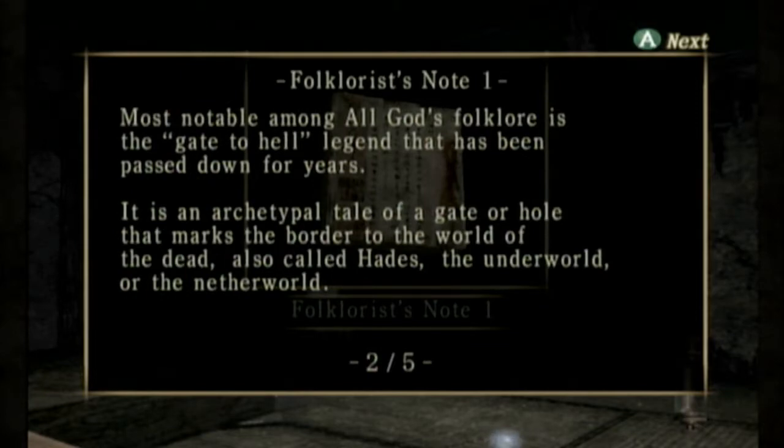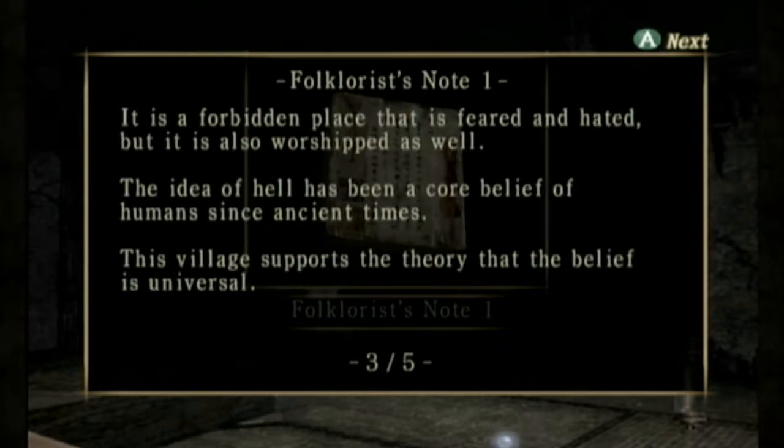Most notable amongst all the village's folklore is the Gate to Hell legend that has been passed down for years. It's a tale of a great gate or hole that marks the border to the world of the dead — also called Hades, the underworld, or the netherworld. It is a forbidden place that is feared and hated, but also worshipped as well. The idea of hell has been a core belief of humans since ancient times; this village supports the theory that the belief is universal.